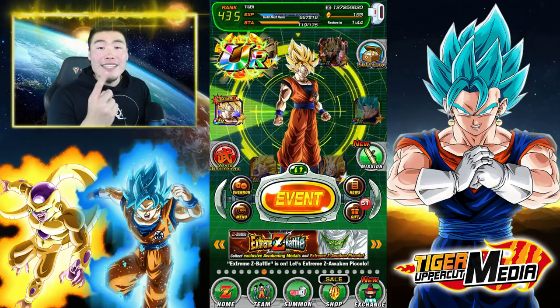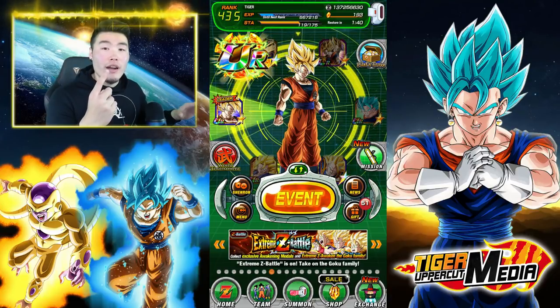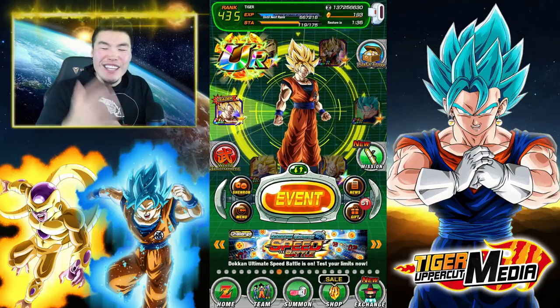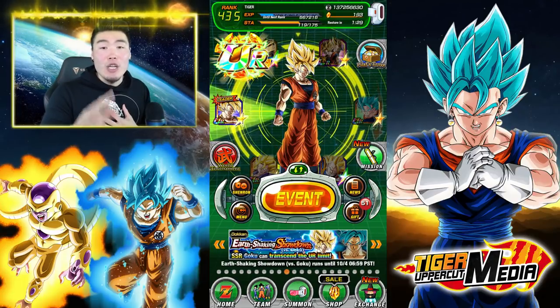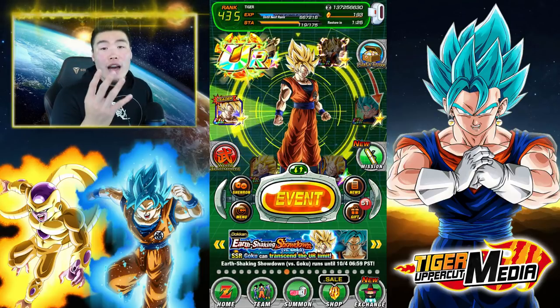Number one, they are miscounting the number of key spheres they got and actually got less than the 25 required STR spheres. Or number two, their game is glitched. Those are literally the only two explanations I can think of. So game glitches aside, let me show you the best way I know how to get this done — and it only requires four very common support items.